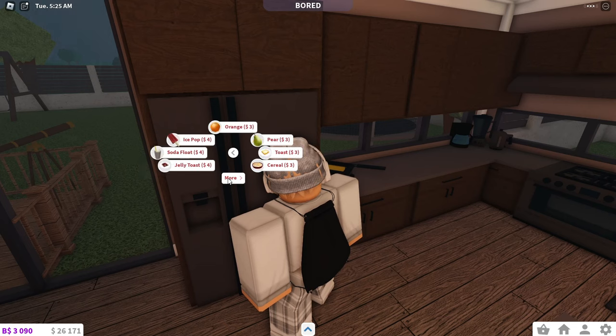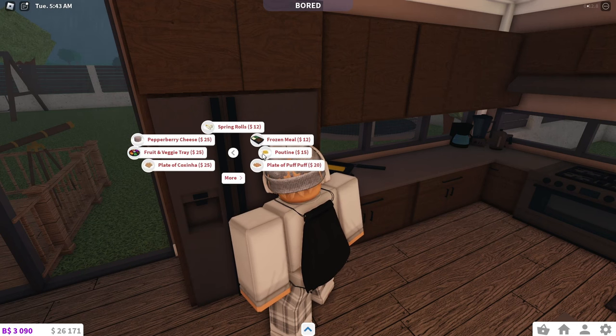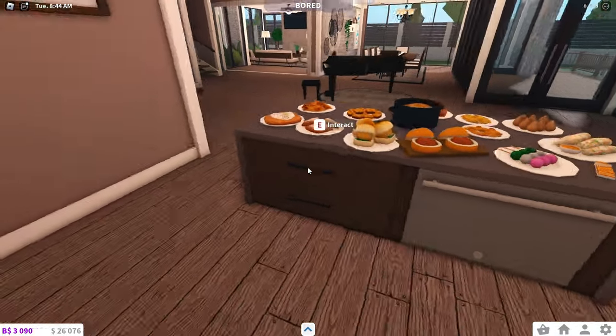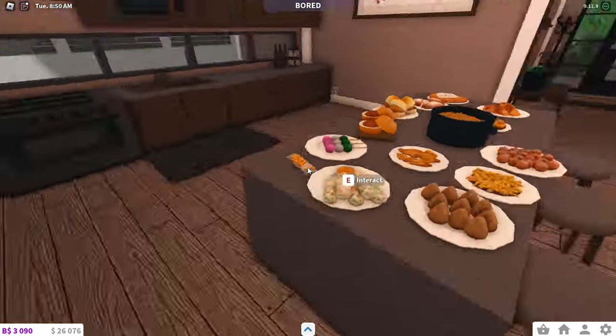In the quick meals category there are also some new things. I don't think dango was in the game before, and plantain seems new. There's also a plate of coxinha — that's 100% new — poutine, spring rolls, plate of puff puff, and a meat and cheese platter that might be new. These all seem to be new quick meal dishes added in this update, along with maybe the package of cheese crackers.